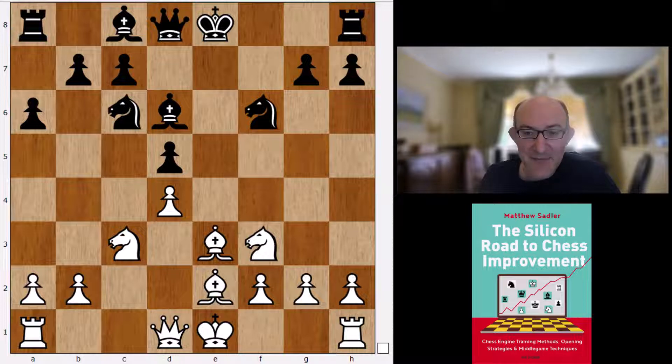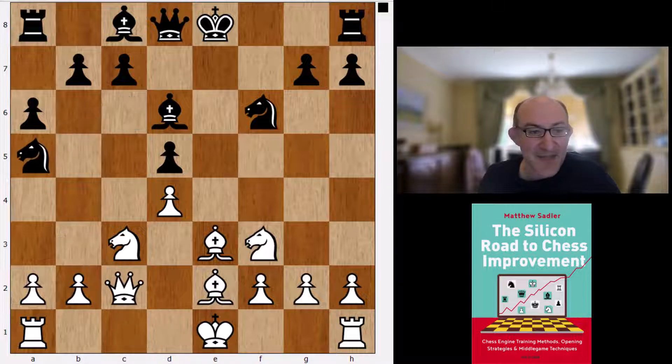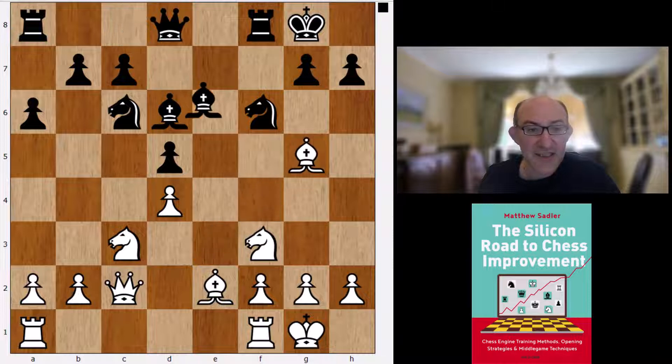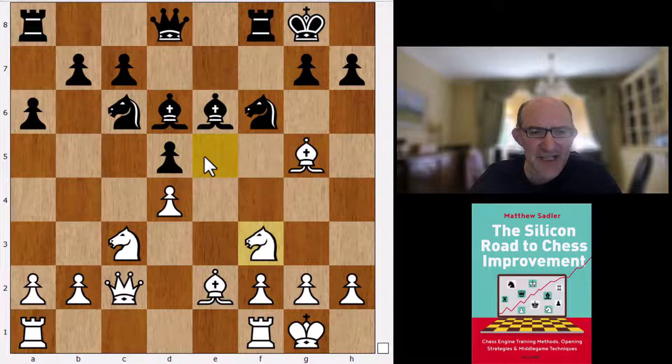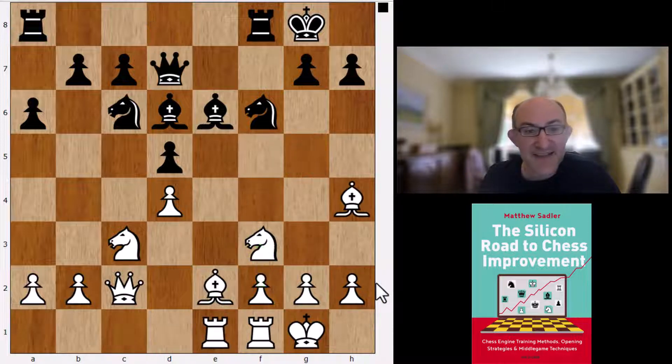Stockfish considers this to be approximately equal, but there's still reasonable amounts of play. The pawn structure is quite unbalanced - Black has some possible counterplay on the f-file, but White has this lovely outpost on e5, which White is more likely to use than Black the e4 outpost, because White has the move f2 to f3. Then Re1, Qd7, Bh4 - the typical idea of swapping off the dark-squared bishops and getting onto e5.